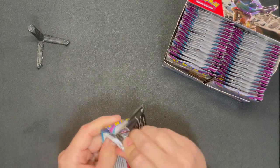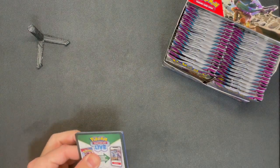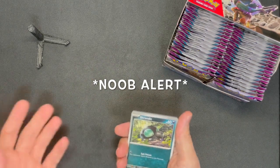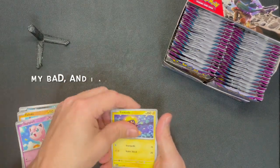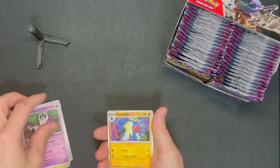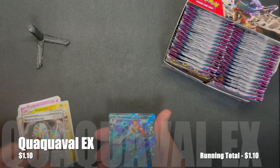Some of the cards in this set look amazing. My chase cards - I can't decide which I like more - Chi-Yu, Chan-Pow illustration rares, or the magic harp, or the Orthworm art rares. They look amazing. First pack: reverse Pinchurchin, reverse Reversal Energy.